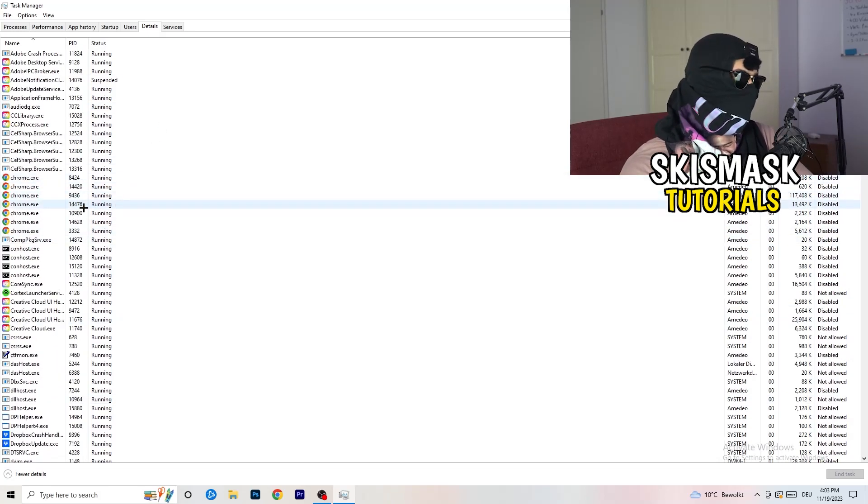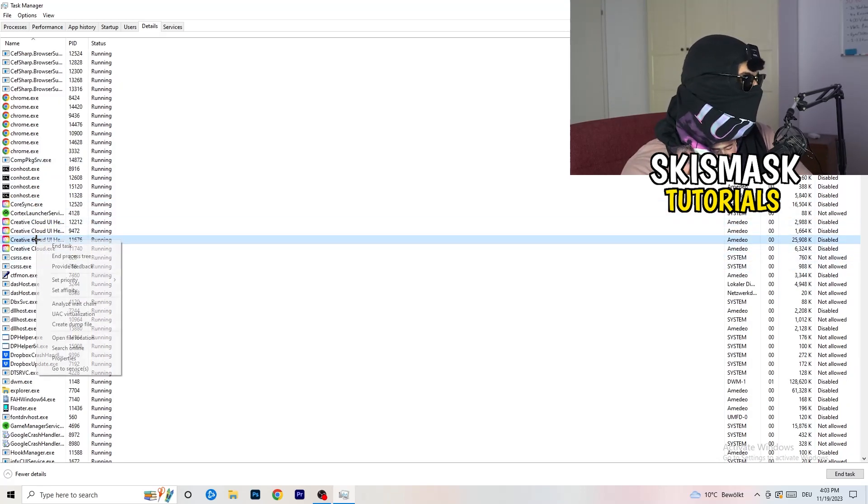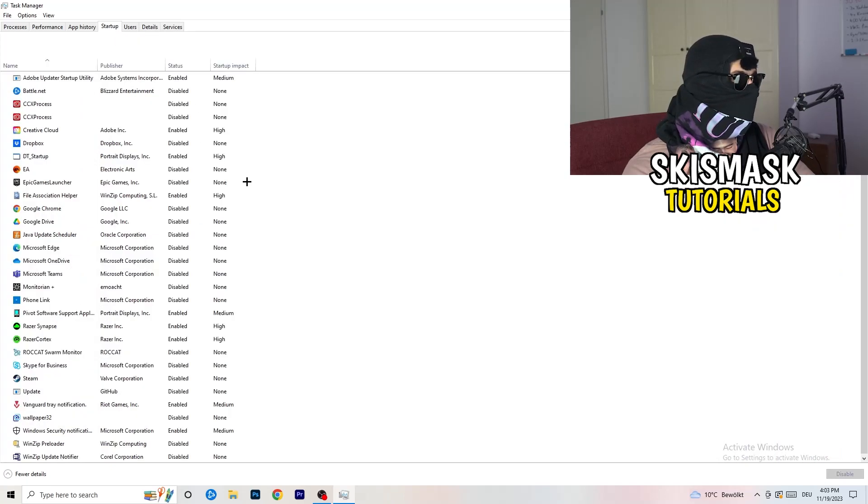Next, go to the Details tab at the top left. My game isn't running right now but it works the same way — I'll demonstrate using Creative Cloud. Right-click your game's process, go to Set Priority, and click either High or Above Normal. You need to check which one works better for your PC, as it depends on your setup.